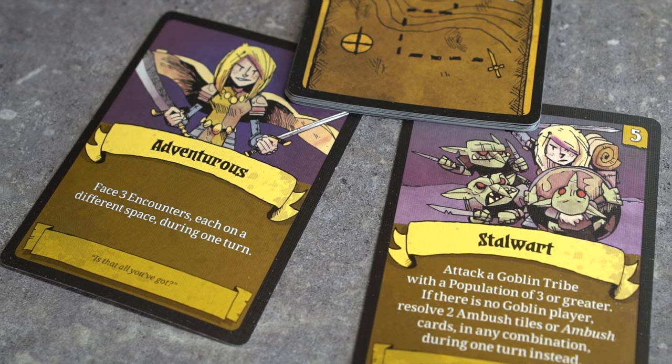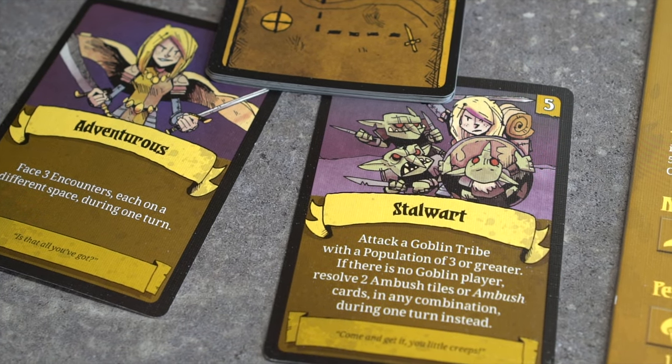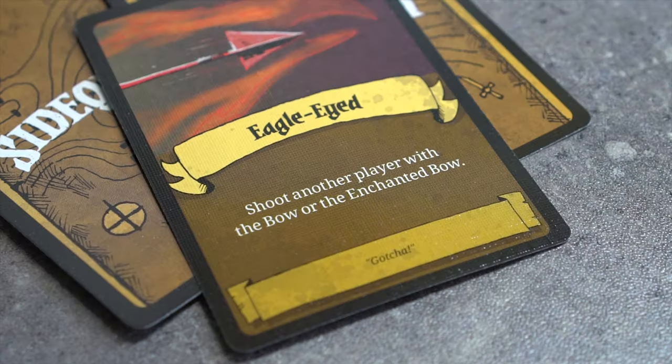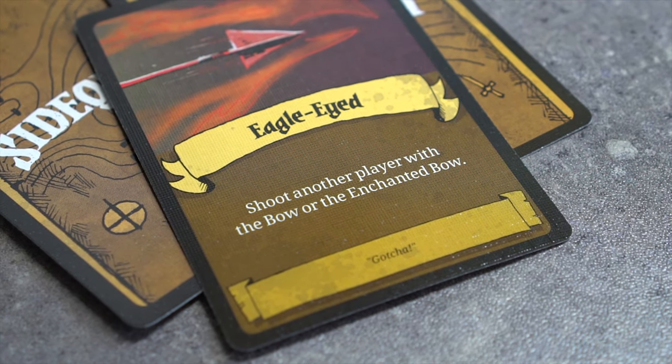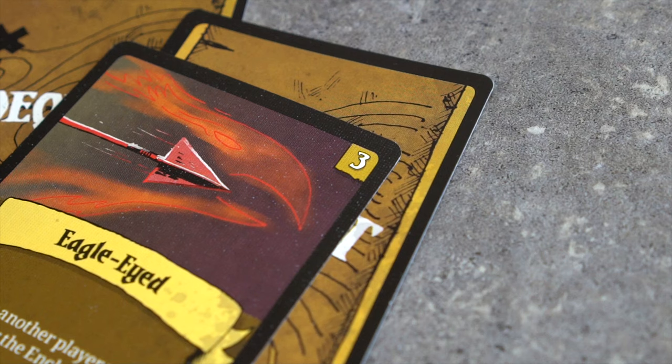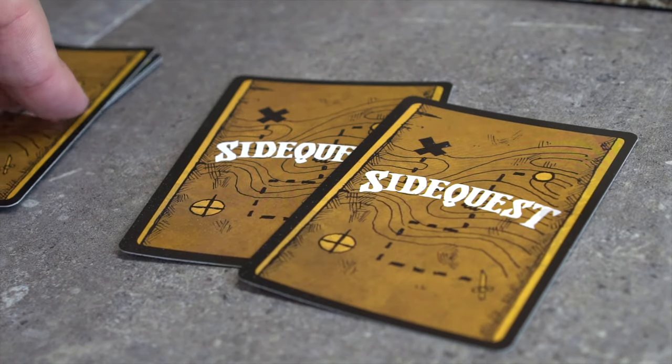The Knight also has these side quests. During her turn, she may reveal a side quest from her hand if the card's requirement has been satisfied. For example, Eagle-Eyed is satisfied when she shoots another player with a bow. For completing these, she gains the number of grit shown in the upper right corner. The card is discarded from the game, and a new card is then drawn.